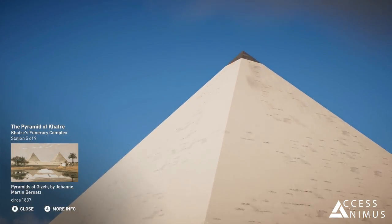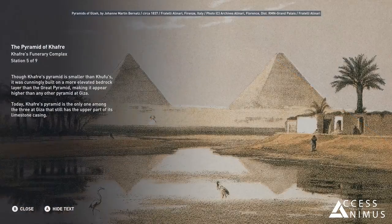Though Khafre's pyramid is smaller than Khufu's, it was cunningly built on a more elevated bedrock layer than the Great Pyramid, making it appear higher than any other pyramid at Giza.